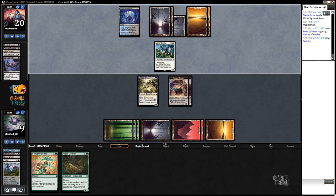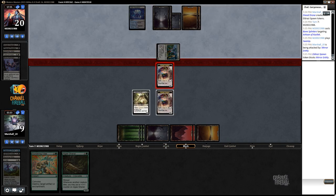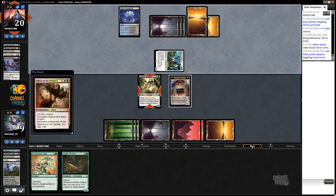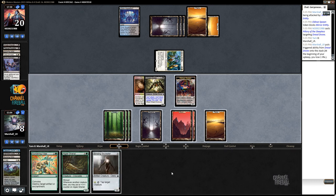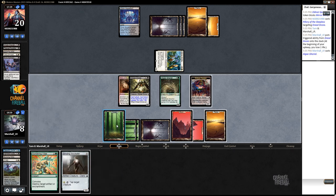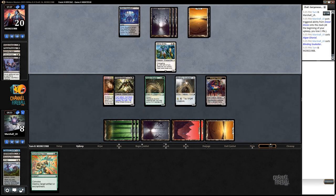Yeah, that happens. Well, that was a good call by us. Play Algae Gorral, play this thing, ship it. And we'll be Sundering Vitae-ing the Pillory after we block.